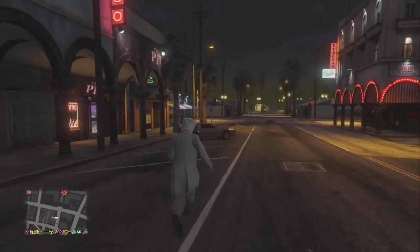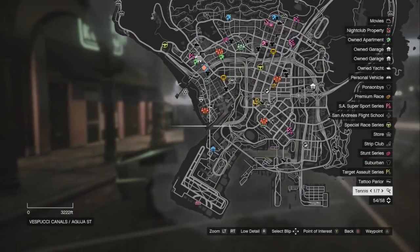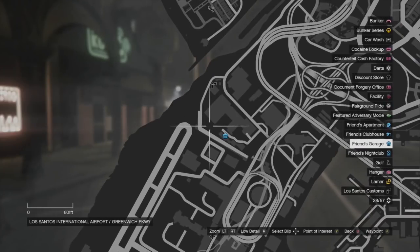Get those cars sold, follow the sell rules — that's the biggest thing. Links in the description about sell rules. Make sure you don't get dupe detected. Now I'm in my Deluxo and I'm going to fly to the airport.